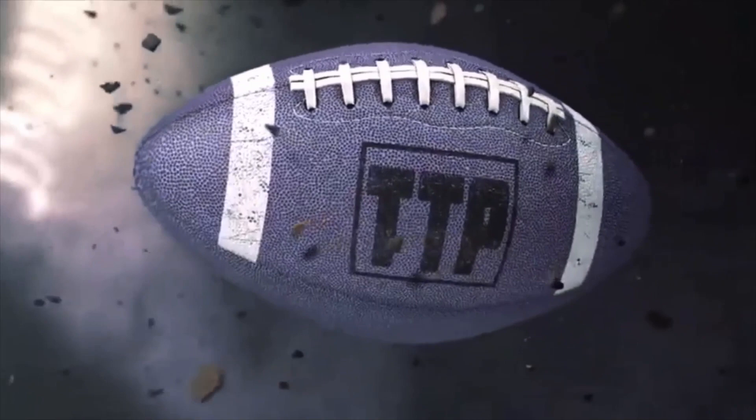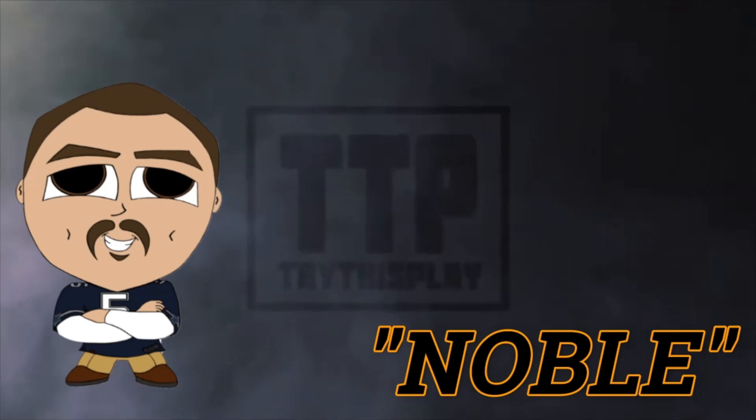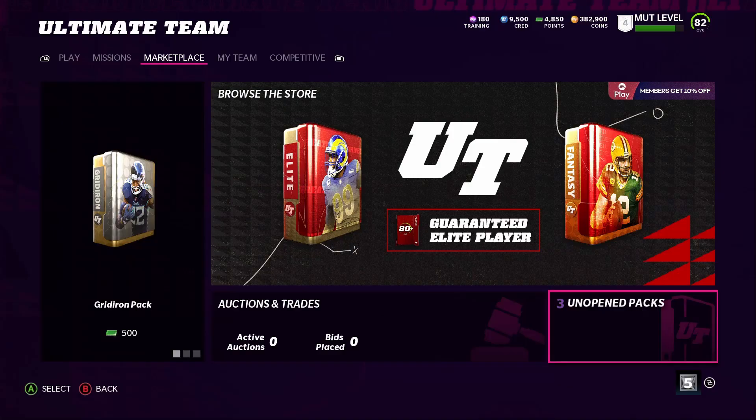If you guys want to win more games, get innovative plays and updated game metas, then visit trythisplay.com and use code NOBLE at checkout for 10% off your purchases. Link is in the description.